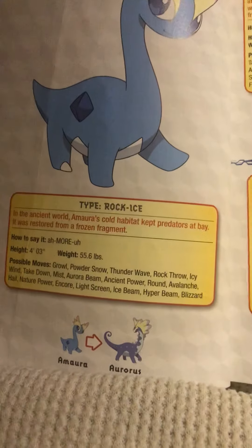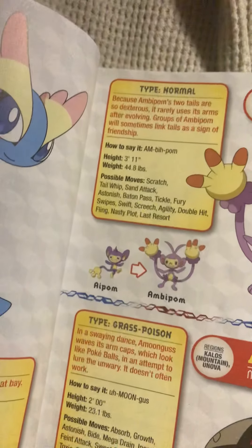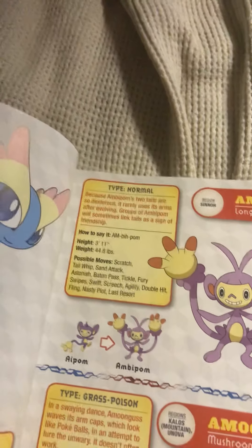Amaura, the tundra Pokémon. In the ancient world, Amaura's cold habitat kept predators at bay. It was restored from a frozen fragment. Ambipom, the long tail Pokémon and the evolved form of Aipom. Because Ambipom's two tails are so dexterous, it rarely uses its arms after evolving. Groups of Ambipom will sometimes link tails as a sign of friendship. I'll mention evolved forms when we read the actual pre-evolution Pokémon, not for every single Pokémon.